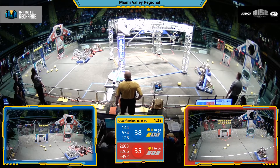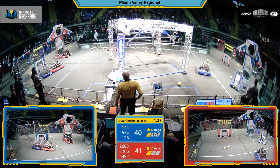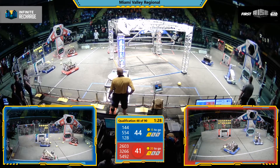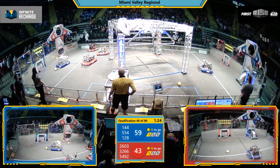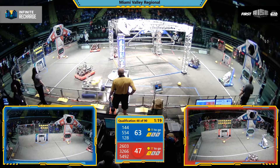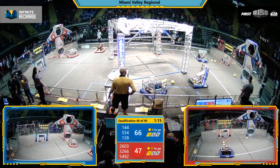Here comes the Red Alliance — sinking three shots, each one worth two points, and through the outer port. 128 delivering five more power cells, offloads it via their conveyor and through the low port. Five more points for the Blue Alliance.